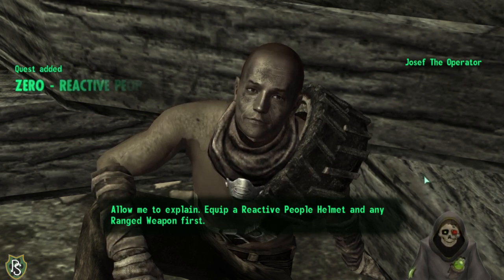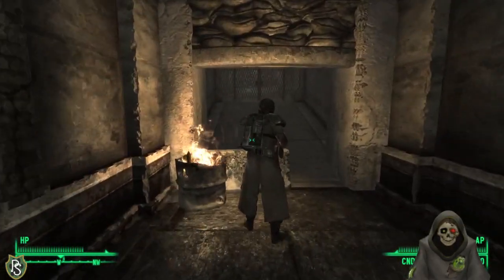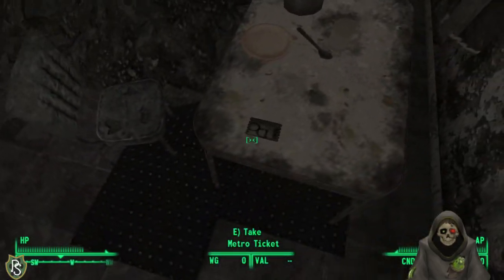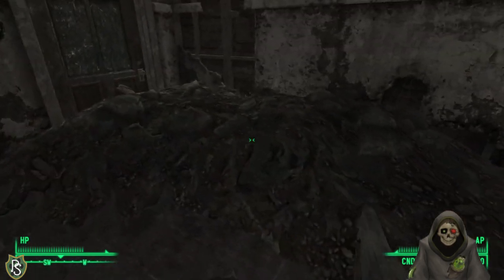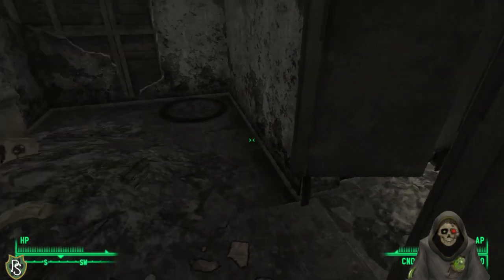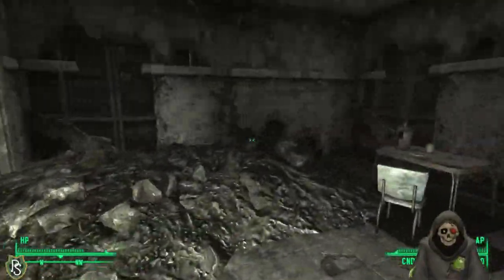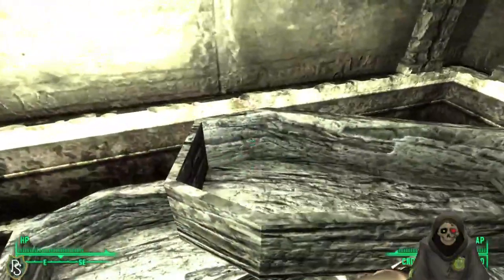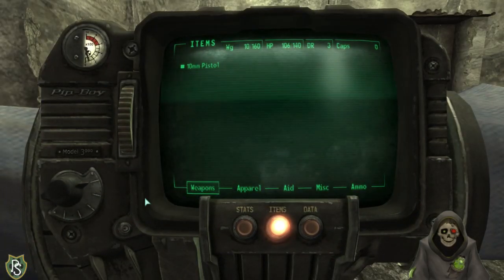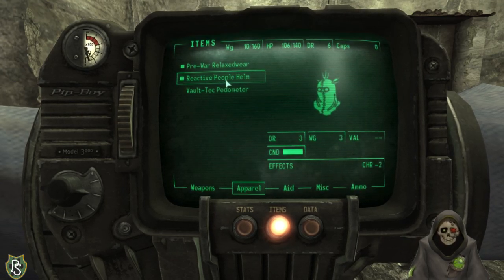Picking up a reactive people helmet — negative two charisma. Saving the game. There's a little manhole in a bathroom in the metro? Also, what's with the coffin boxes? Anyway, we got the reactive people helmet equipped.